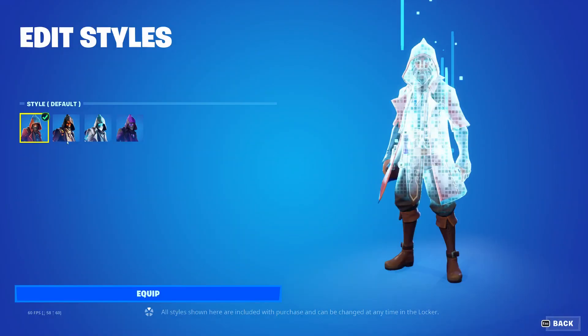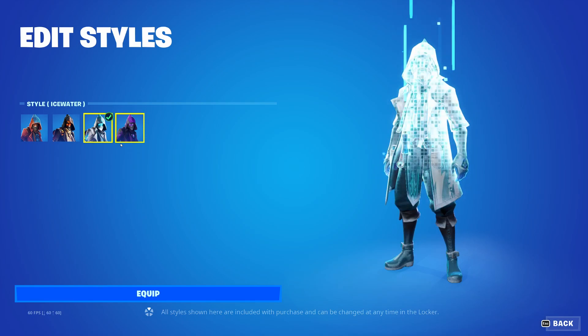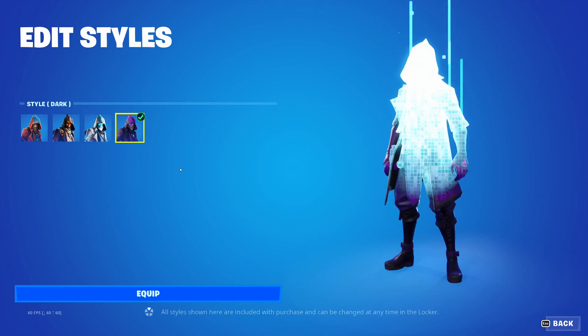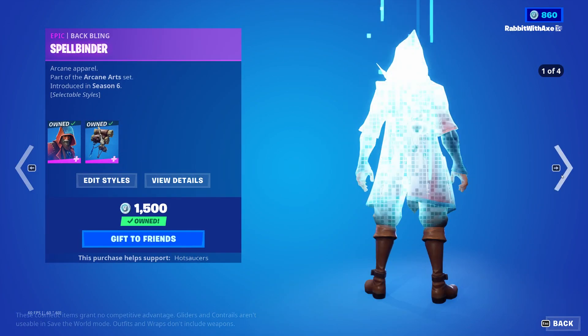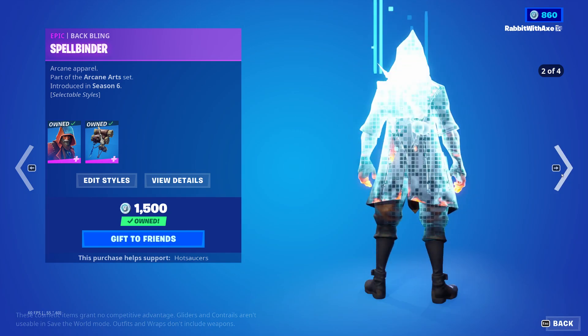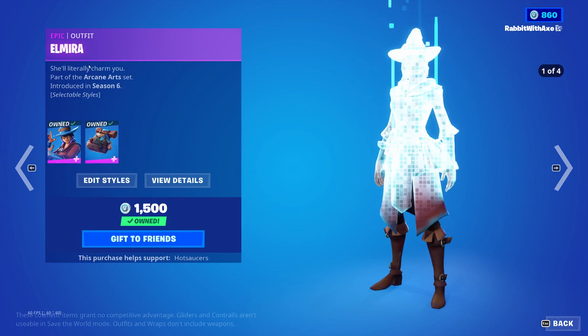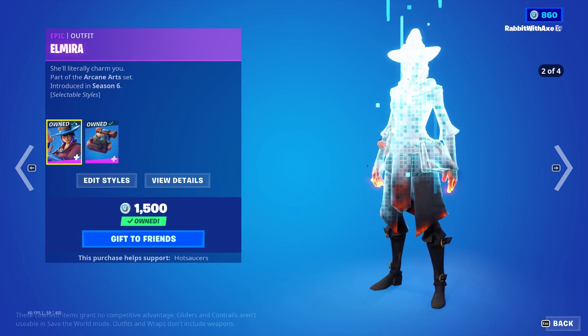Caster is back and has a bunch of different styles for fire, ice, water — I don't know why everything is loading very slowly — and dark. The back bling is Spellbinder with all the same styles. Elmira has all the same styles but once again just isn't going to load. It's so stupid, this is ridiculous honestly.